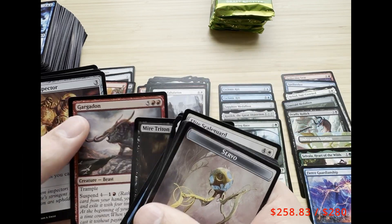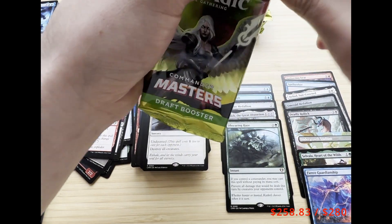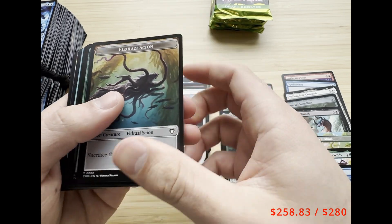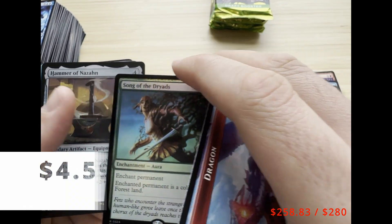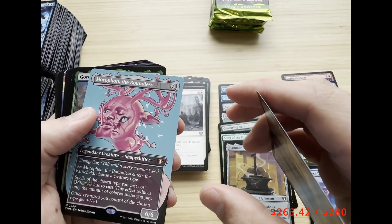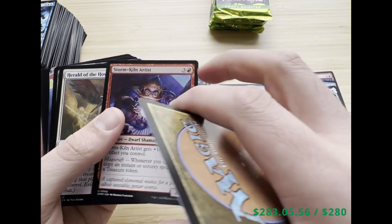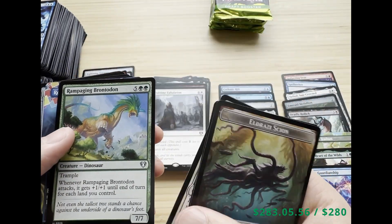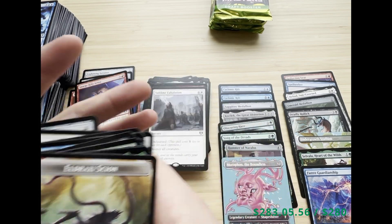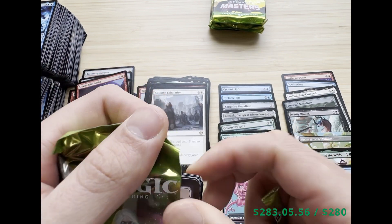Would you prefer prices to be shown for cards over one dollar or over two dollars? Typically people don't think it's worth reselling a card that's just over one dollar, but if that's helpful I'd love to do that. We got a foil Song of the Dryads, a Hammer of Nazahn, and a Mirari's Wake — wow, good pack! Also Tragic Slip, Witching Well, Faithless Looting. Is it helpful for me to go through each of the commons and uncommons or just focus on the rares at the start of the pack?